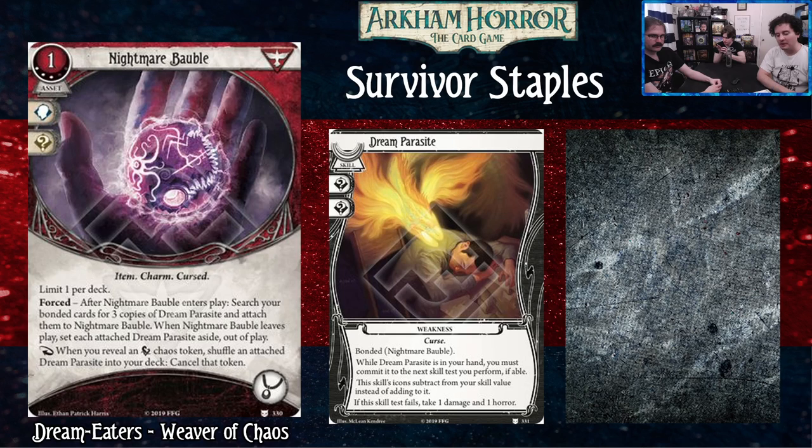For a weird Brynn comment: having Nightmare Bobble in Silas means it could just function as an Unexpected Courage — you pull it back and get plus two on a test.